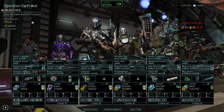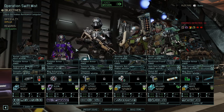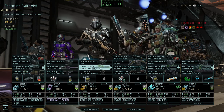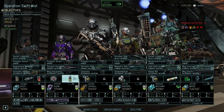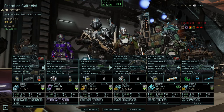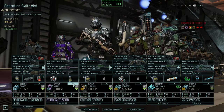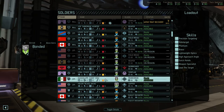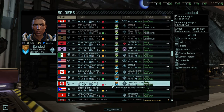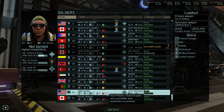We have Operation Swift Mist with the hidden resistance computer. I want a techie so someone's got to make way — I think it's going to be Flying. Let's get a techie in here. We have a tech specialist lieutenant and a squaddy tech specialist. It's only a difficult mission, so let's bring the squaddy.